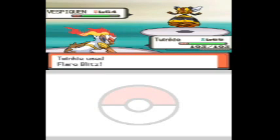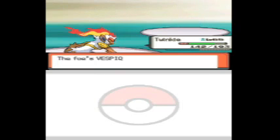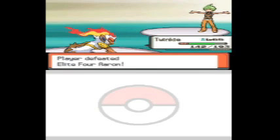I'm using Abomasnow and Cherrim. I think those are the only two Pokemon I've never used before in a party. Abomasnow doesn't really play a huge part on my team, but Cherrim plays a huge part, and you're gonna see why once I get into later videos — I think in my next one you'll see why.